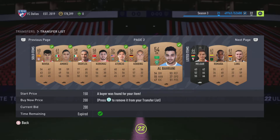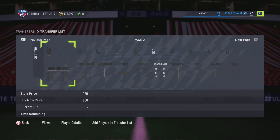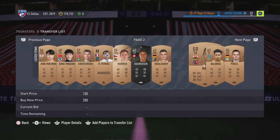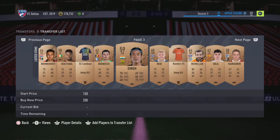You also have cheaper cards spread throughout the list that you'd sell for around 200 coins, and surprisingly some of these will sell. It's going to take several relists to make your profit back. Also look out for French managers — I forget their exact selling price right now, but French managers will sell because there aren't many of them in the game.